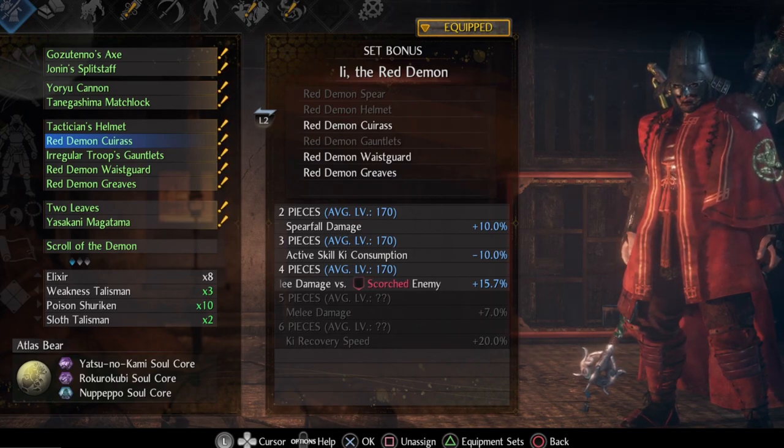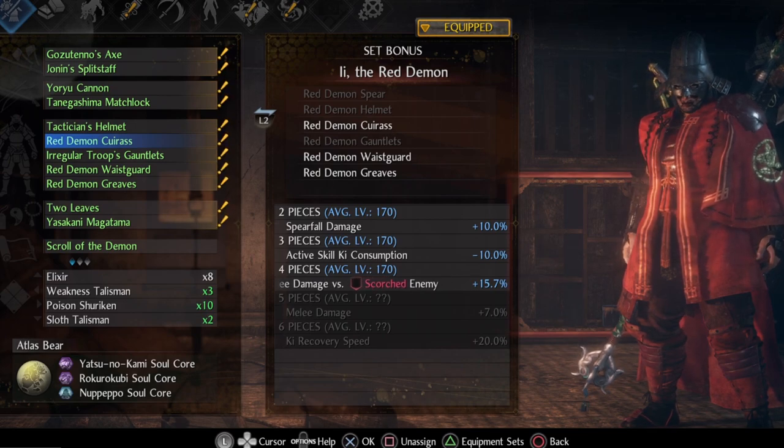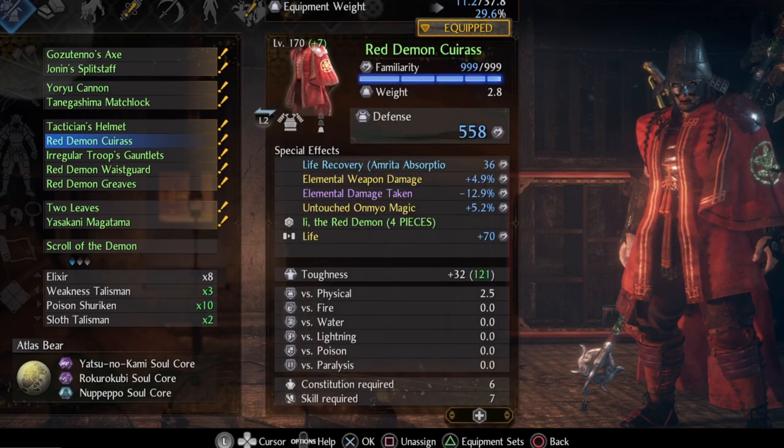The secondary set I'm using is the Red Demon set. It's obvious why — active skill ki consumption reduction, and melee damage vs scorched enemy increased by almost 60% is also very nice against enemies that can be set on fire. I believe this fits perfectly with the elemental damage build of the split staff.